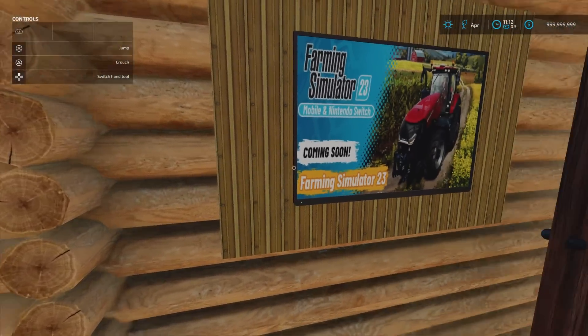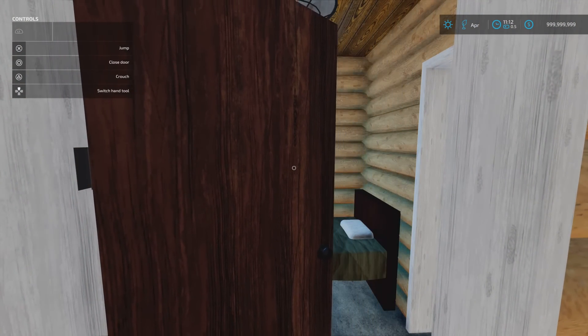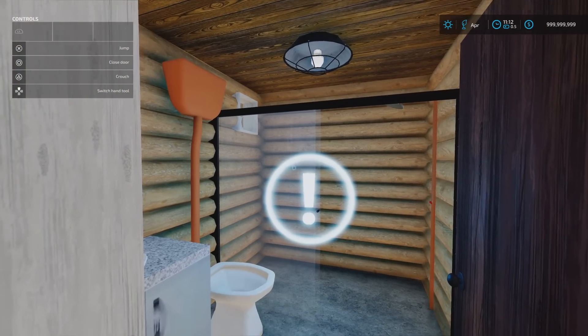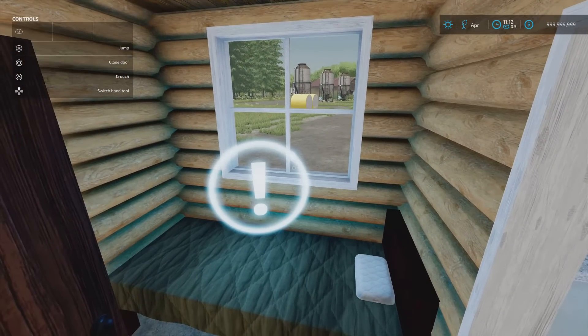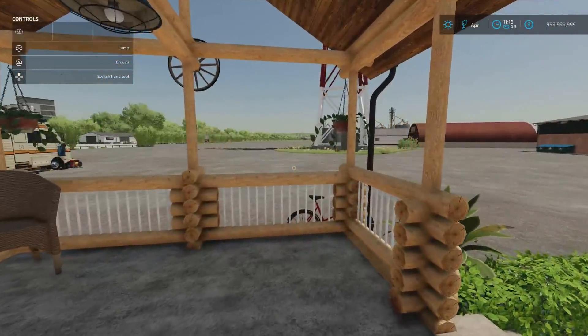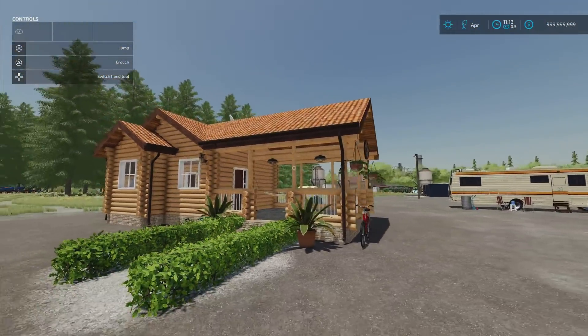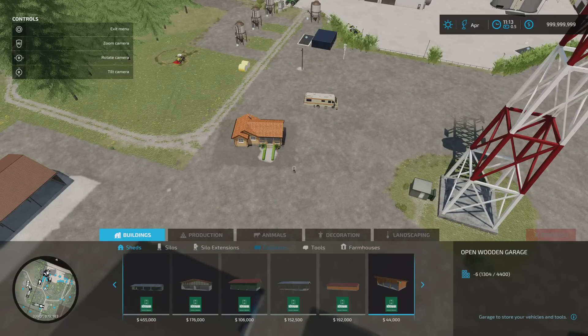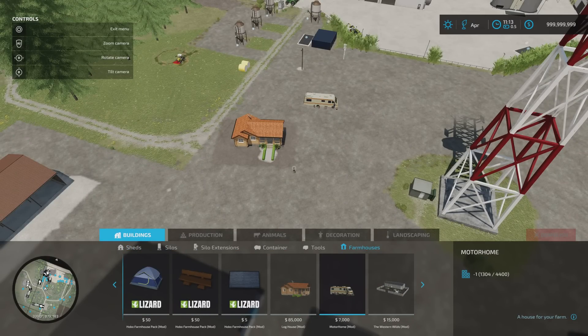Going through, open the door into the bedroom where our sleep trigger is. Then there's a door that does open and close through to the bathroom, which is our wardrobe. Both the Motorhome and the Log House are under build mode, under farmhouses. The Motorhome slot count comes down to 1, and the Log House slot count also comes down to 1 from 8. So, 19 down to 1 and 8 down to 1 for the Log House by Fritz.